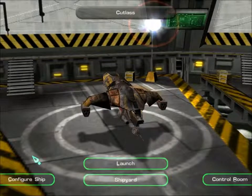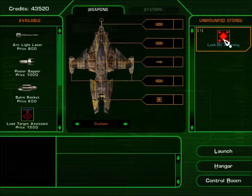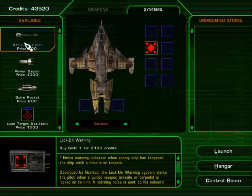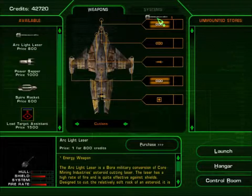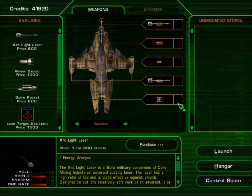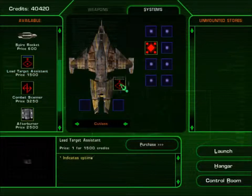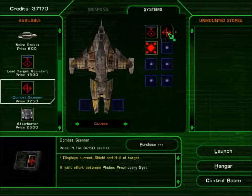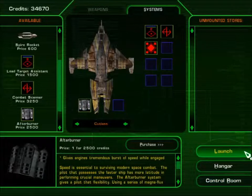Yeah, it looks a bit rusty but she handles a bit better than that Maker, I'll tell you that. I'll stick the Lock-On 1 in there since I've got it in unmounted stores. The Arc Light laser — yeah, it's the Borer equivalent of the Glint Light laser. I think it's supposed to be slightly more powerful than the Glint Light laser, or is it less powerful? I can't quite remember. Anyway, before we go to Borer let's just stick all the bits on we want. Right, let's launch.